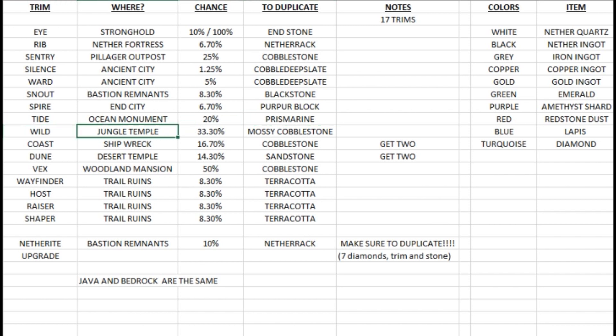The wild trim is in the jungle temple — you have two chests in there and a 33.3 percent chance of finding it. You need mossy cobblestone to duplicate it. The coast trim is in shipwrecks with a 16.7 percent chance of finding it in the chests, and you just need cobblestone to duplicate it. The good news for the coast is if you do find one you get two. The dune trim is in the desert temple with a 14.3 percent chance, and when you find one you also get two. You need sandstone to duplicate it.